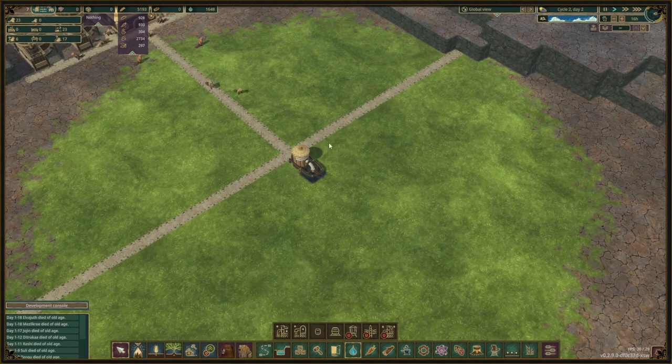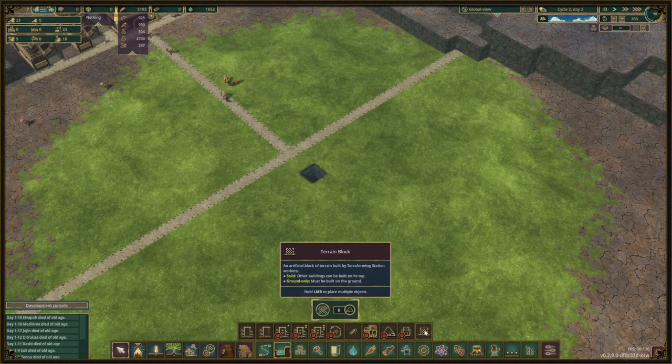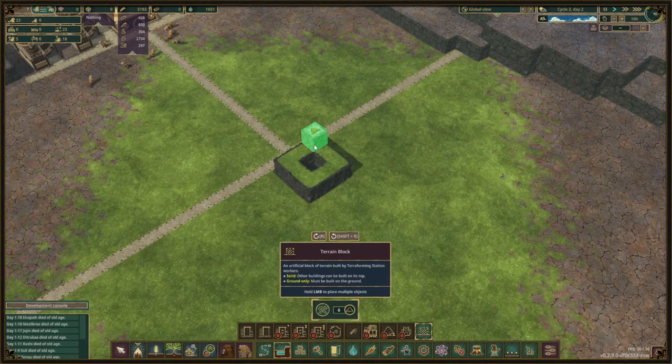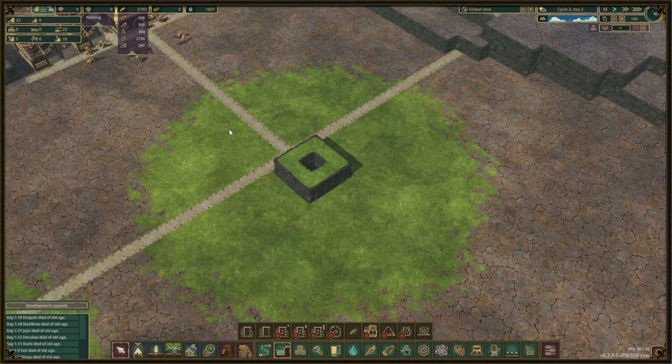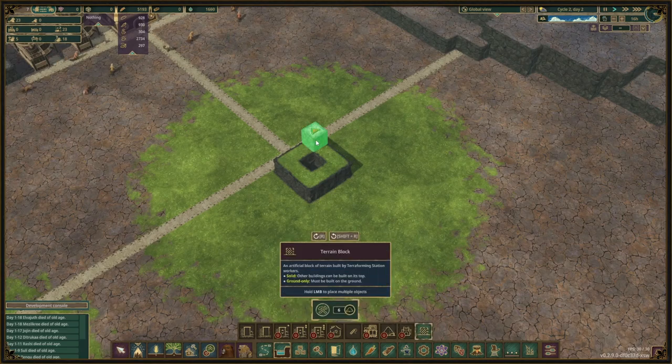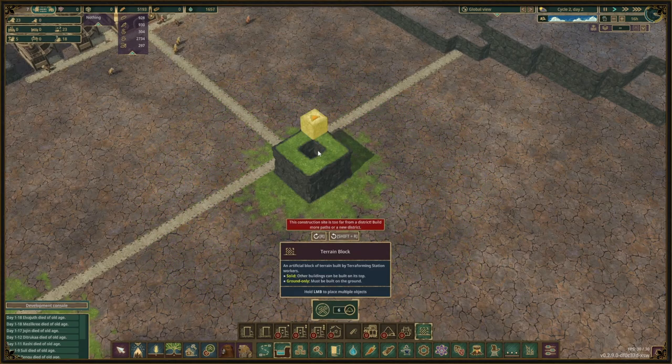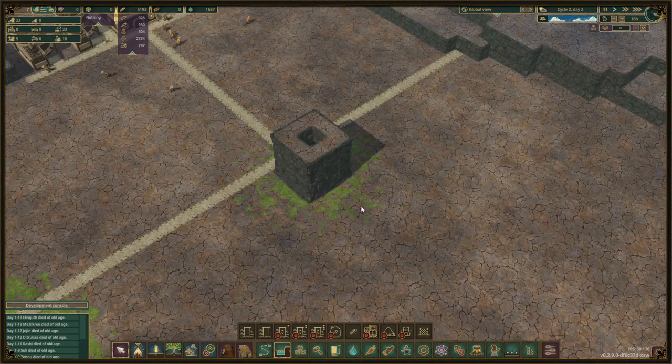Now what if we place some additional dirt blocks around the hole? We added one layer of dirt blocks and as you can see the fertility of the land surrounding it decreased a little. If we go up even further, we can see the range of fertility decreased even more until eventually nothing is fertile around this area anymore.